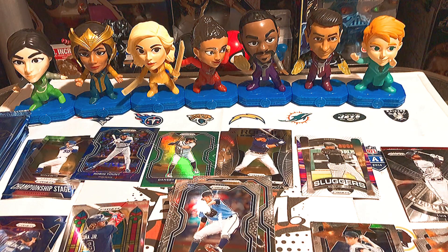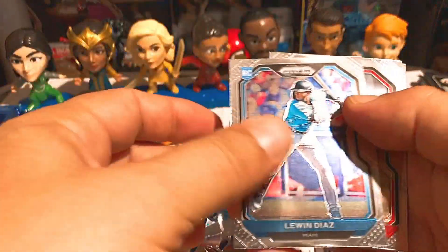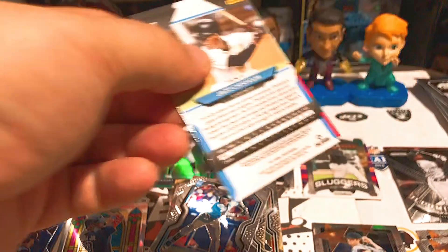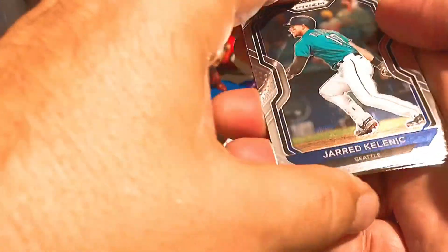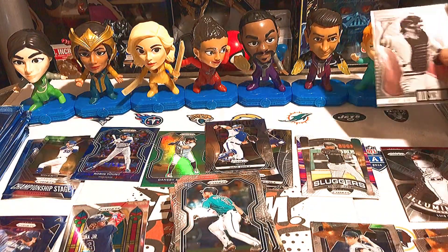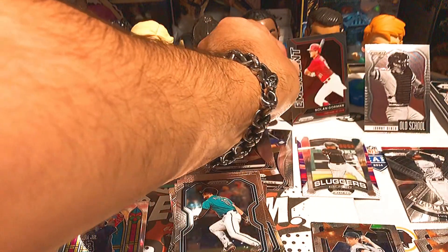Blaster number four, and then we'll open all the bonus packs after. Luan Diaz again, Pedro, a rookie of Sam Huff, and Jose Altuve. Louis Campesano, Spencer Howard, Trea Turner, and Jazz Chisholm — Jazz is a great signer so I'm looking forward to getting some autographs from the Marlins next year. Jared Kelenic rookie — that's a good one — Johnny Bench old school. Running out of room with all the Eternals here. An Emergent of Nolan Gorman and Albert Abreu.